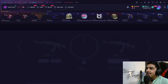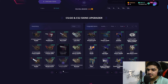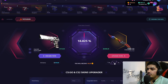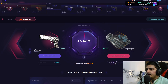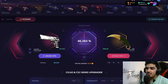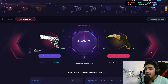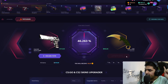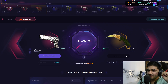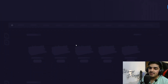Now we go to the upgrade section with the skins we got today — about $479 worth. We're going to try a 2x upgrade targeting the Karambit Lore. We have a 46% chance. Counting down — 3, 2, 1 — and we don't hit it. That's rough — could have won if it had rolled under, but it didn't.